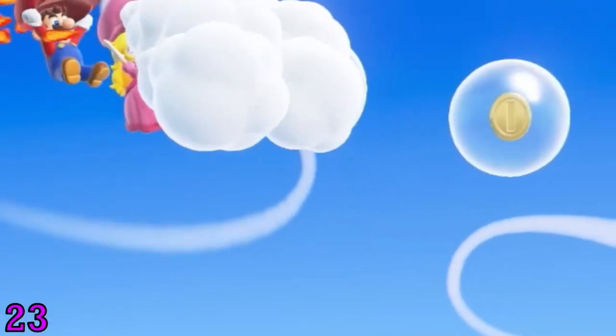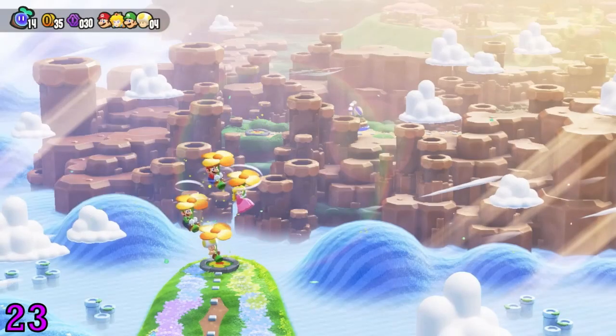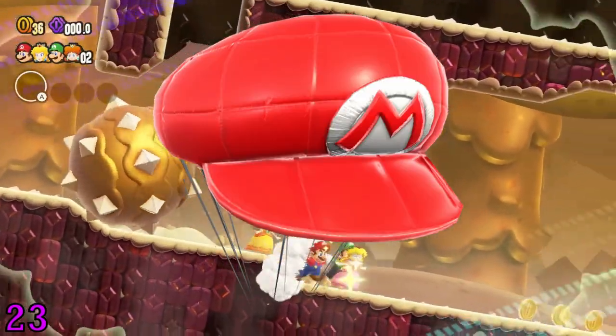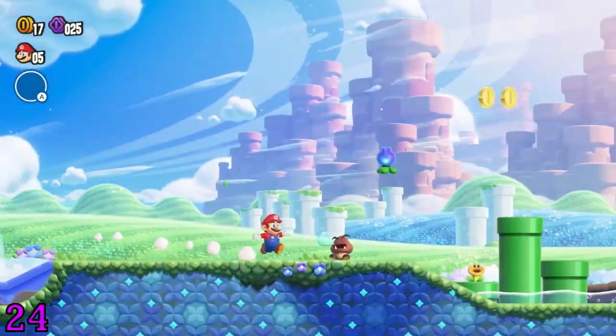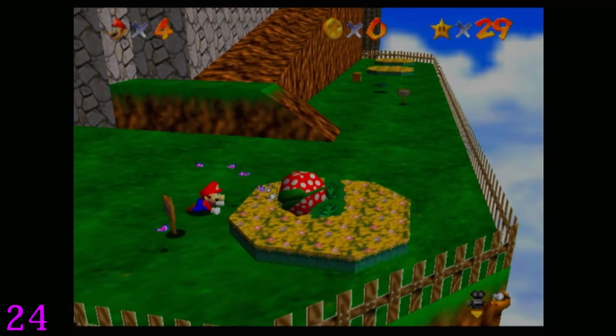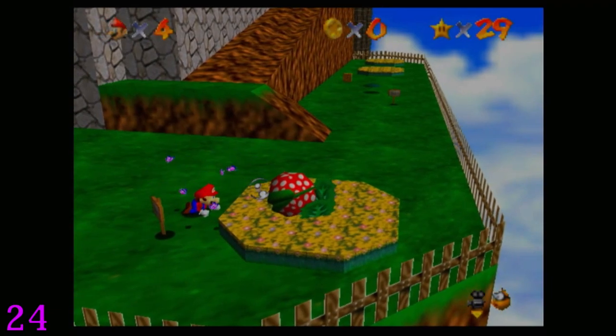We see in the trailer that Mario and friends use their hat to glide. However, this is not the first time — in Mario Kart Tour, there is a glider that is in the shape of Mario's hat. We've also seen a lot of sleeping Goombas in the trailer, and if you look closely, you'll notice the bubble coming out of their mouth. This is most likely a nod to the sleeping Piranha Plant in Super Mario 64.